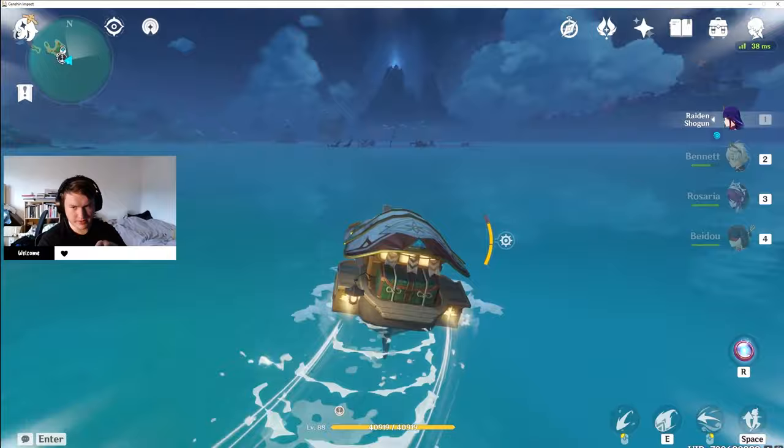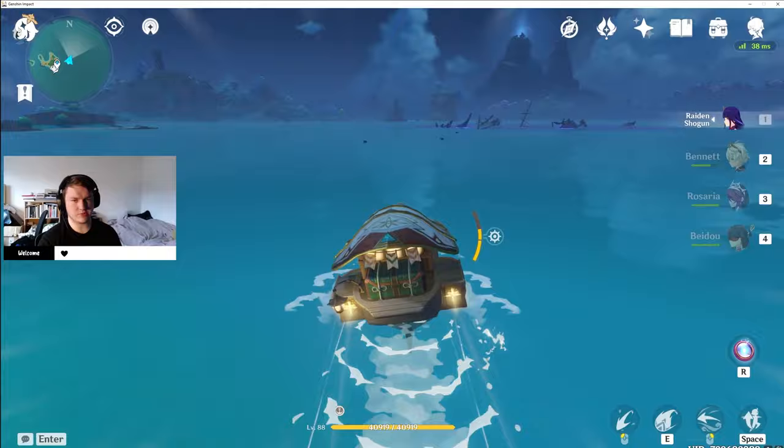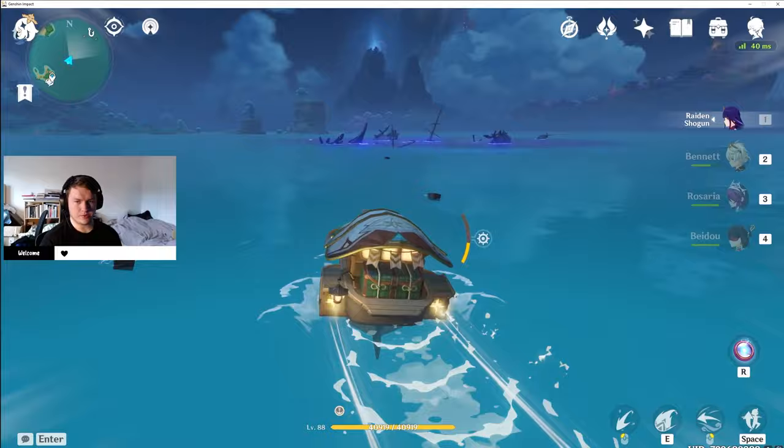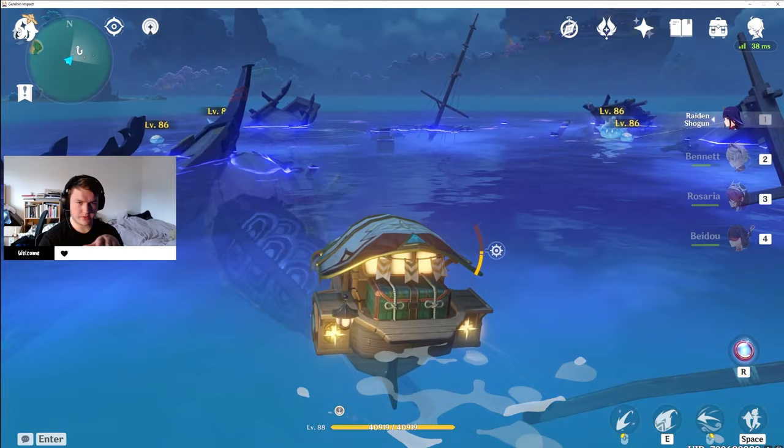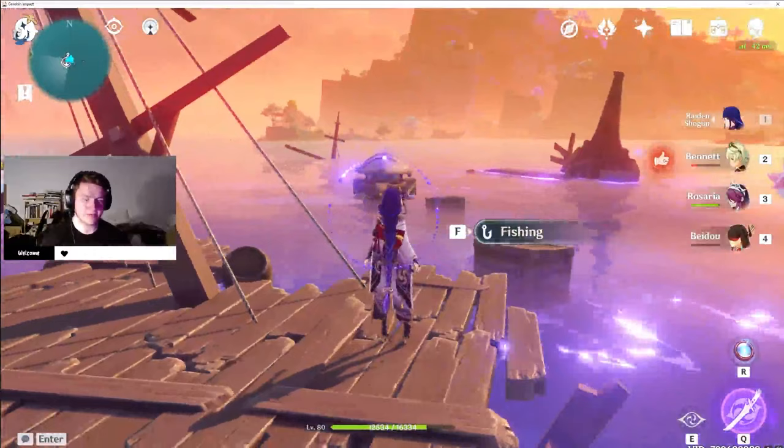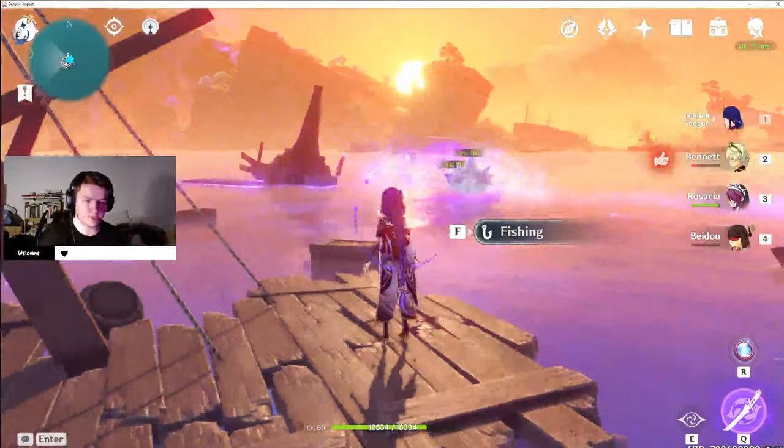The area around this little shipwreck is actually in electric water, so it will slowly eat at your HP if you were to swim over here. You will also notice that when we come up close there are some cryo slimes. We can completely ignore these guys — we don't need to bother them at all. Because if we come through this way, coming around this mast and between these shipwrecks and just go straight in, right up to the mast in the middle.